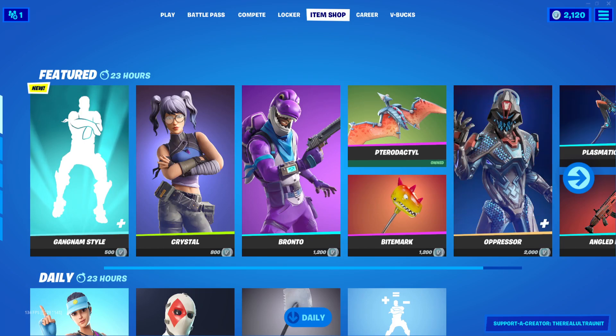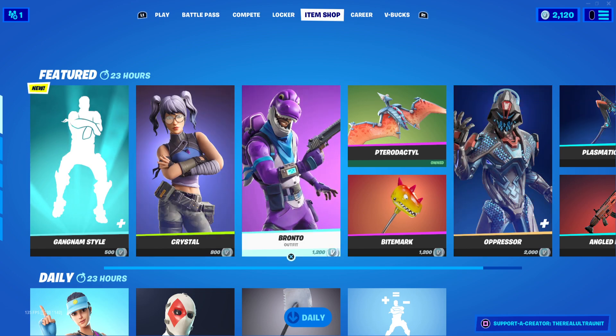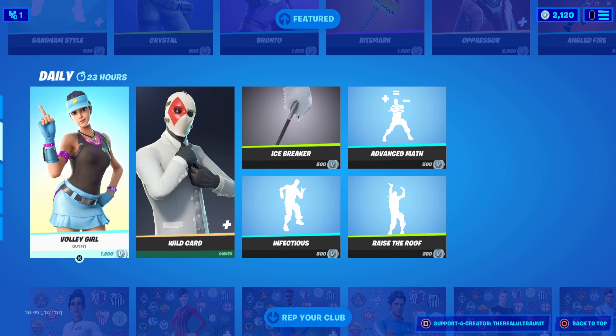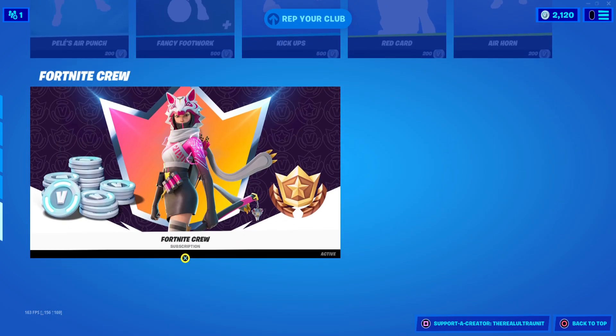Hey guys and welcome to a brand new item shop here on the channel. Today we have a very diverse item shop with the new Gundam Style emote and icon series. Yes, they actually added Gundam Style to Fortnite! Before we show that off — due to demonetization reasons — I'm going to show it at the end. First off we have Crystal Bronto, Oppressor, Volley Girl, Wild Card, the soccer skins, their emotes, and of course the Fournicker.